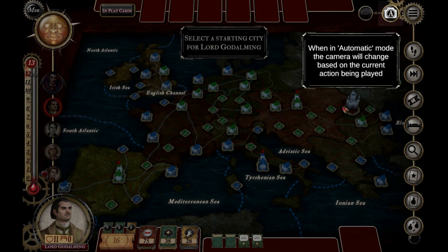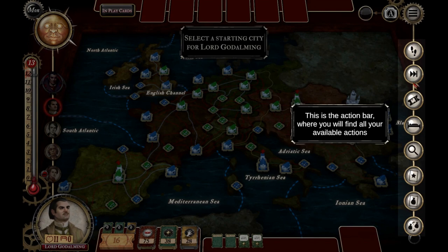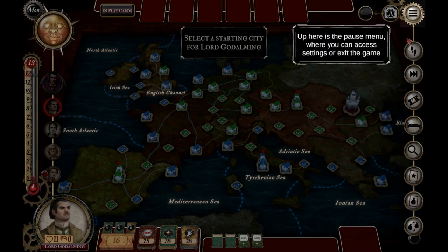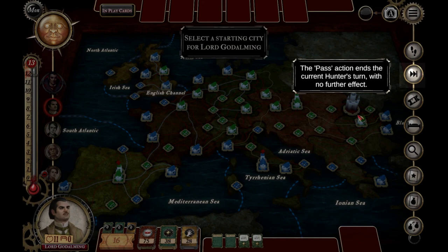The camera button allows automatic mode — you can zoom in or zoom out. Here's the action bar with all of your actions. Here's the menu. The move action lets you move by road, rail, or boat.